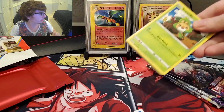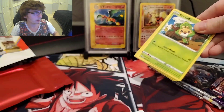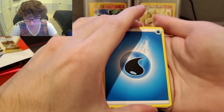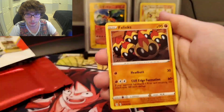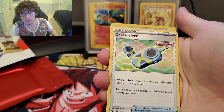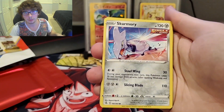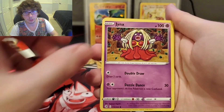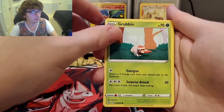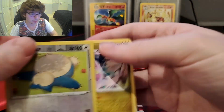We're going to start out with the Fusion Strike. Let's see if we got the code card right there. We're going to do the pack trick — we only got five packs here. Starting out with Water Energy. Fadelinks. Simasir. Cross-Sever. Sawsbuck. Skarmory. We got a Jynx. Mantine. Grubbin. Snorlax reverse. And we got a Gurdurr non-holo for the rare.